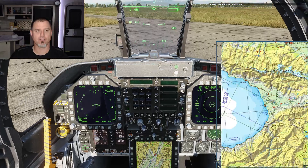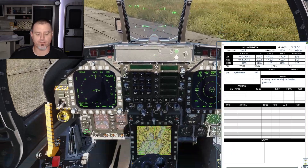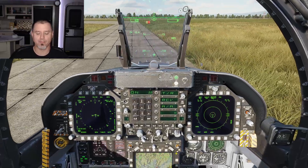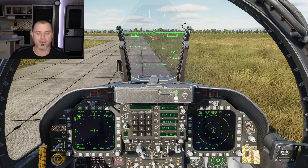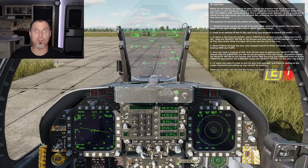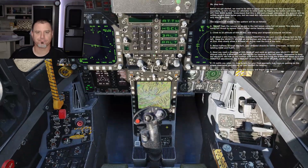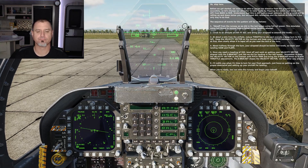First I'm going to set up my HSI. Vatsiani runway 135 — so I'll tune in 22 X-Ray, then set course to 135. Before we get started we need to gauge our distance from the ground accurately, so let's change the altimeter to radar mode by flipping the switch just below the UFC from baro to RDR. This is still a rough estimate as the ground rolls up and down, but we need AGL references and the radar altimeter is the only way to do that.